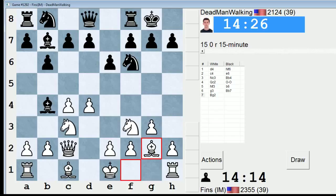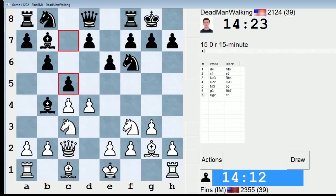I had an OTB game in this line, I want to say November I think, and it turned out well for me. c5 is interesting. Yeah, I'll probably take it, because if I castle, he can take on d4, and then I have to take with my knight.